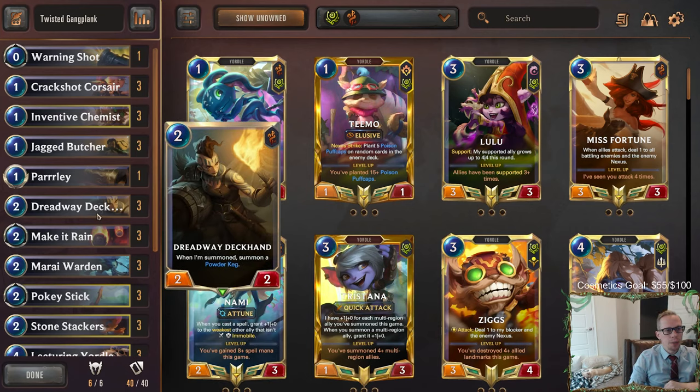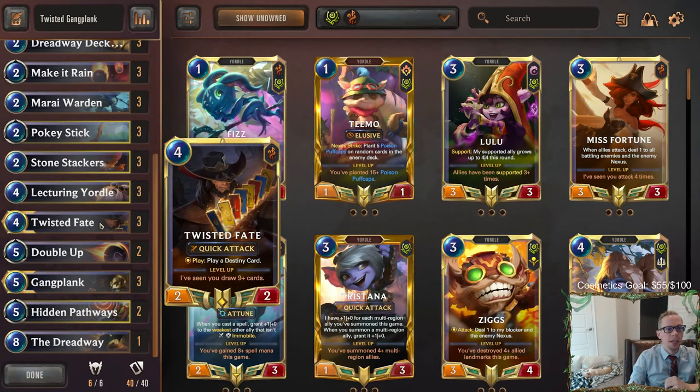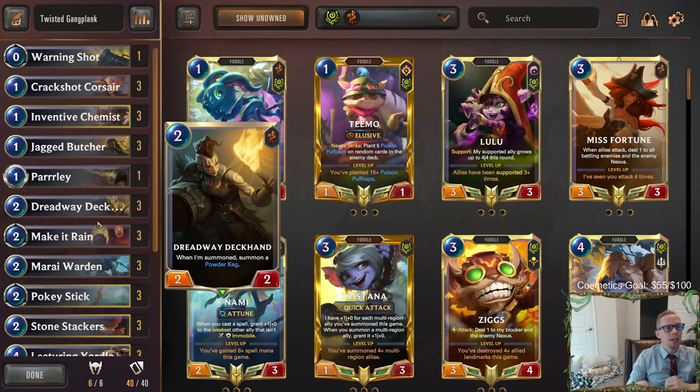The red card is particularly powerful with a Powder Keg. Dreadway Deckhand summoning a Powder Keg or Gangplank summoning a Powder Keg and then the red card being able to do two to everything is really, really good. So that's what we're going to try to do. Let's go play in ranked.